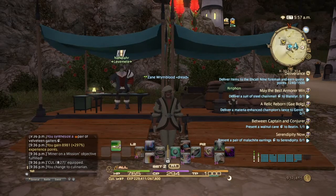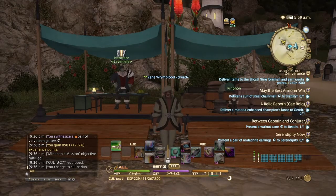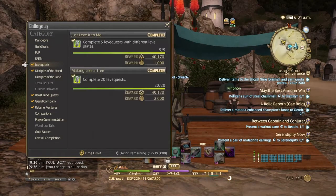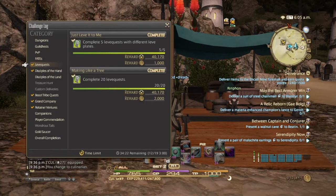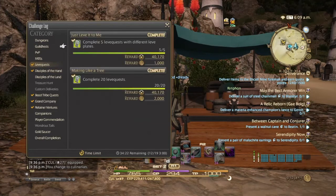To boost Culinarian to level 37, you're going to be doing all your leve quests for your Culinarian, Grand Company turn-ins, and then the Challenge Log. When you unlock the Challenge Log in the main story quest and unlock Limsa Lominsa, you'll be given a challenge log in each different category. The crafting challenges include: crafting 30 items, crafting 20 high-quality items, and melding 5 successful materia. For the leve quests, complete 20 leve quests and complete 5 leve quests with different level plates.